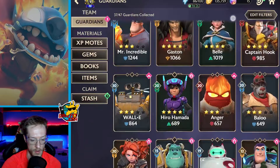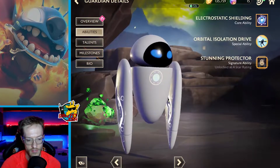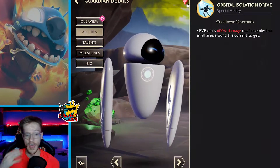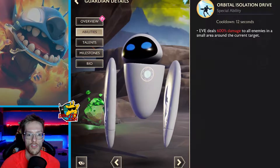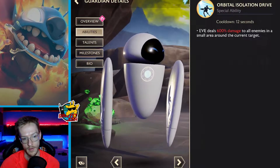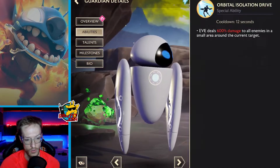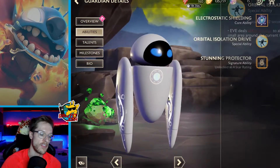EVE has had quite a bit of a rework — I guess that's because she's been underwhelming. Her special ability cooldown has been decreased from 12 seconds to 9 seconds, which is very good since 12 was quite long. The advanced talent Feedback Boost now increases the chance to inflict shock with heavy attacks from 10–50% up to 20–100%, so you're much more likely to land it. The elite talent additional damage dealt by EVE's special ability for each shock on the target has been increased from 10–50 up to 50–100, so you can get loads of damage.